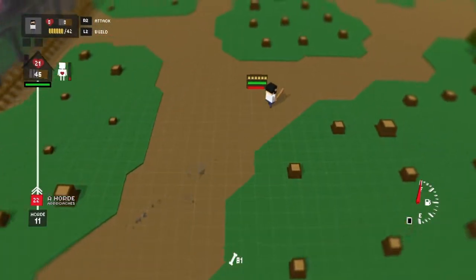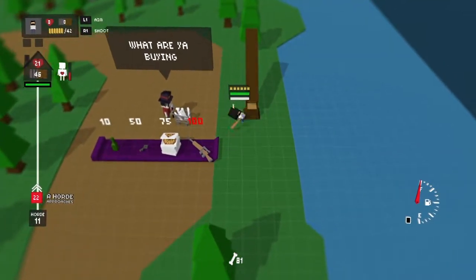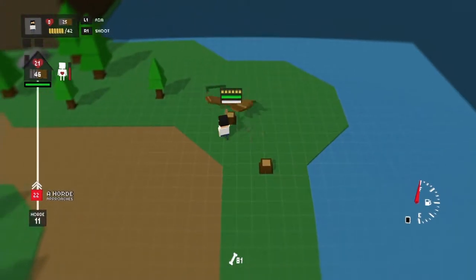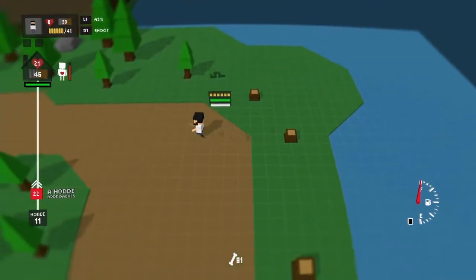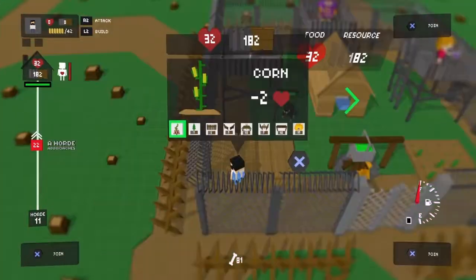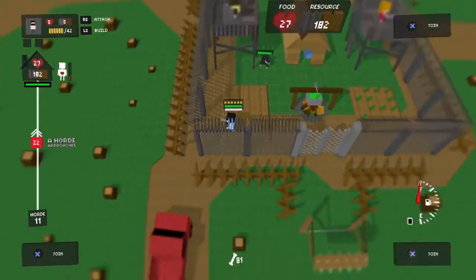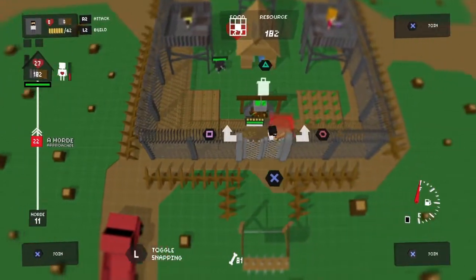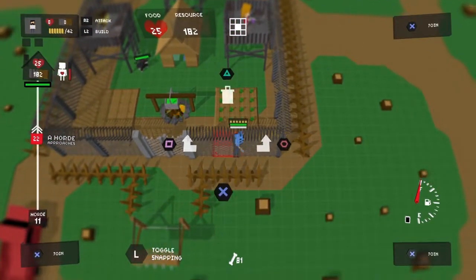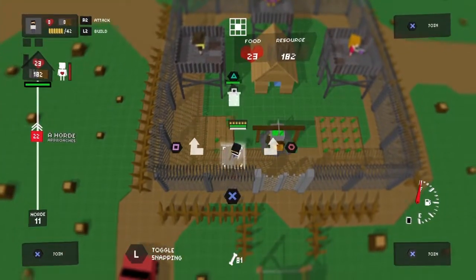I'm going to head over to this top corner by the river. I can't head over there because I assume the water is too deep. Snake. Okay, I've gathered so much resources. I'm going to start farming now once more. You know what, I'm going to expand my farm actually. There we go, that looks good.